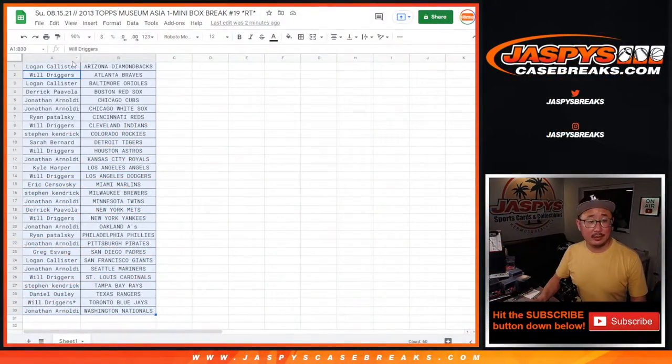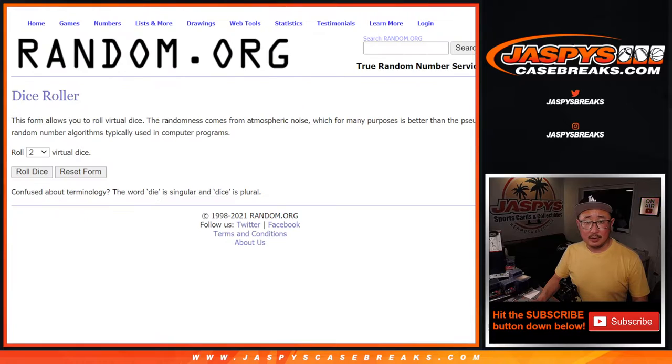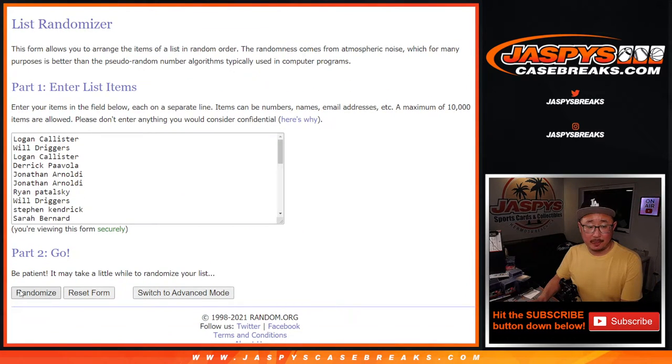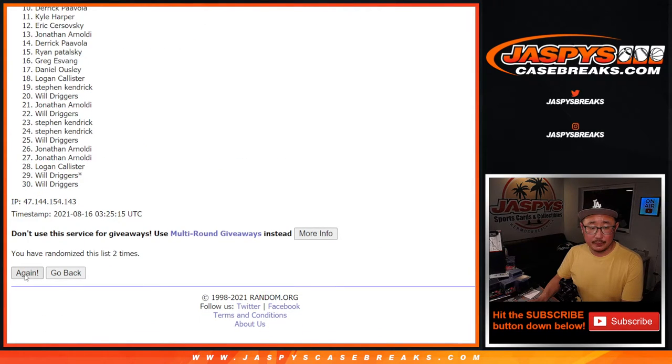Now let's see who's going to win those spots. Let's grab everybody's names again. There's some new dice, there's a new list. A decent amount of people are going to get into the mix — 10 out of 30 spots after six the hard way, three and a three. Good luck. Rolling one through six, sixth and final time.